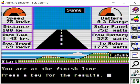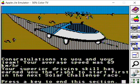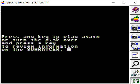Press the key to review the results. Congratulations to you and your team — your average speed was 69, and your superior driving has earned you the right to start first in the solar challenge race. Beautiful. So that was the basic race for Sunracer — a nice little solar car challenge that started in the 70s and they're still racing it every year, sometimes through Australia, sometimes other places. That was some software for the Apple II that came out in the late 70s. I hope you enjoyed that, thanks for watching, have a nice day.